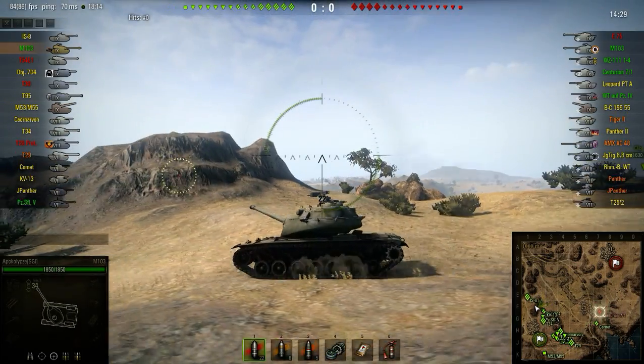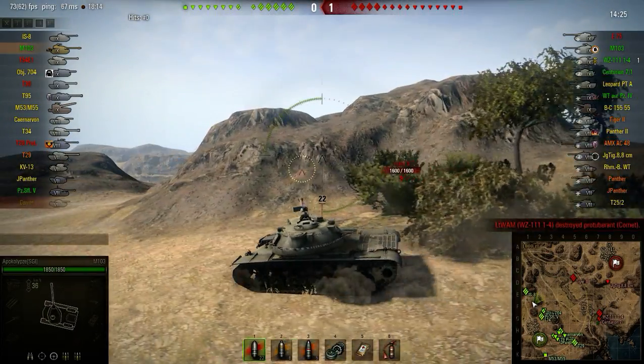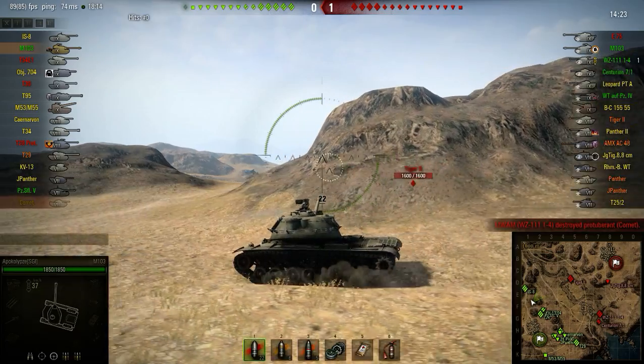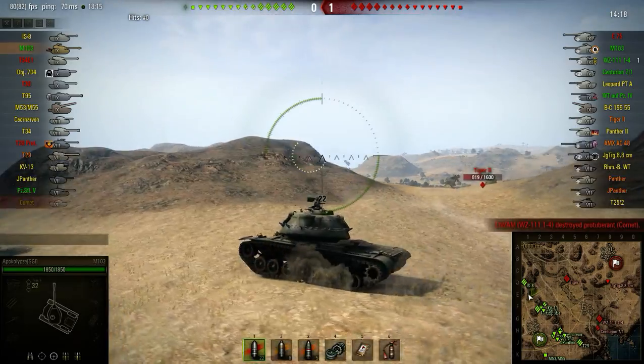We're going to be heading over to Heavy Corner today on the El Haluf map. Because, let's face it, we're a top tier heavy — what else are we going to do? We've got good gun depression, so we're perfect for this corner, and a good turret to boot.